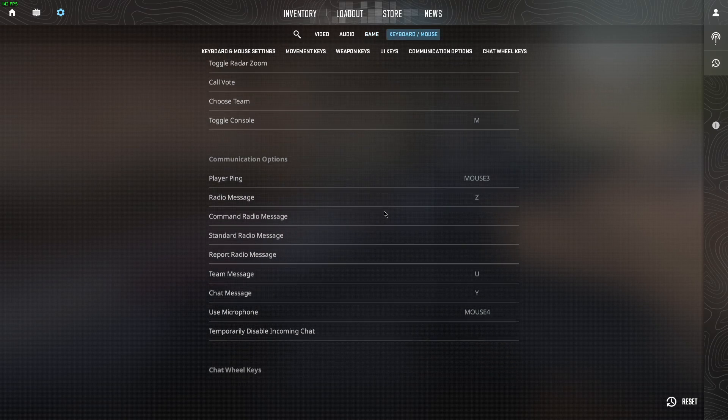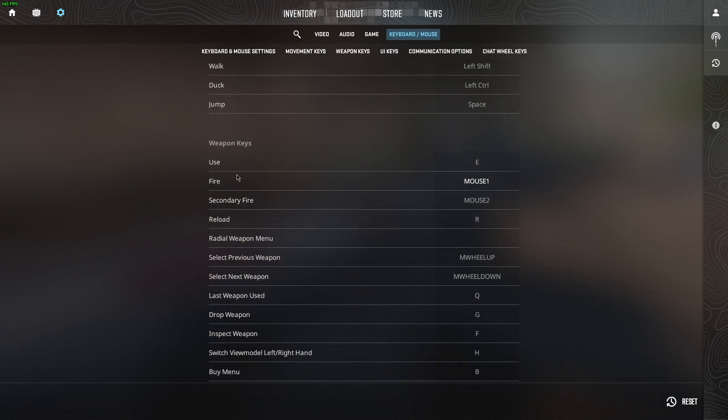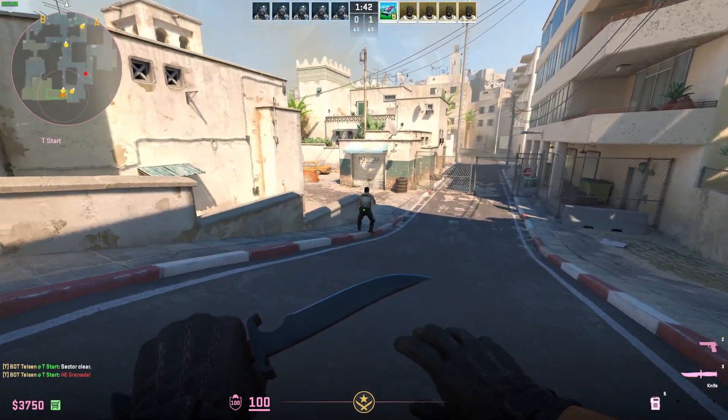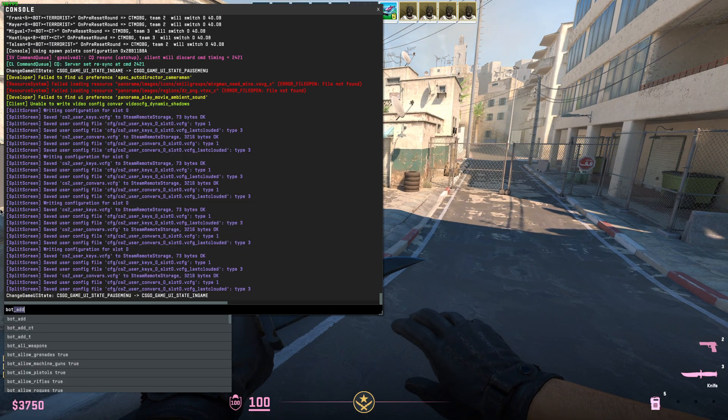On Keyboard and Mouse, look under the UI Keys section and you should see Toggle Console. You just need to look at what button is assigned to press it.